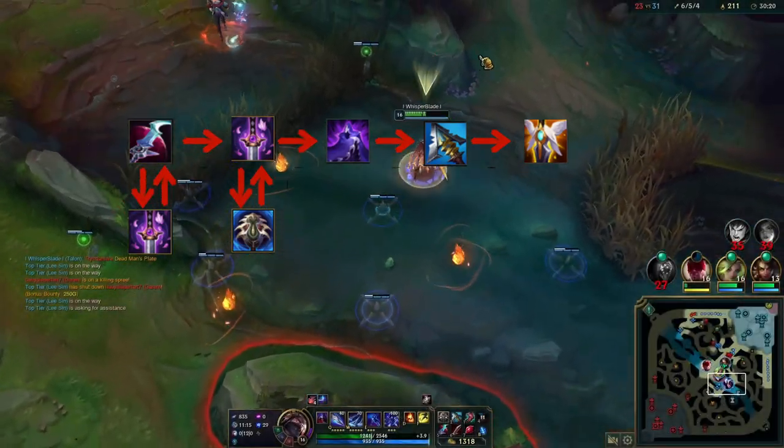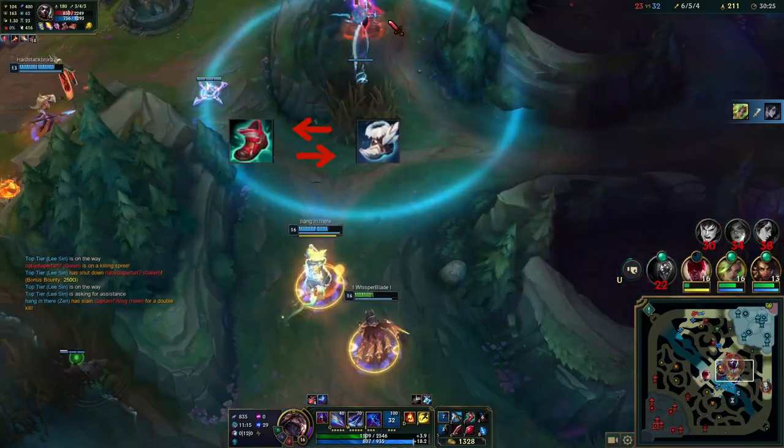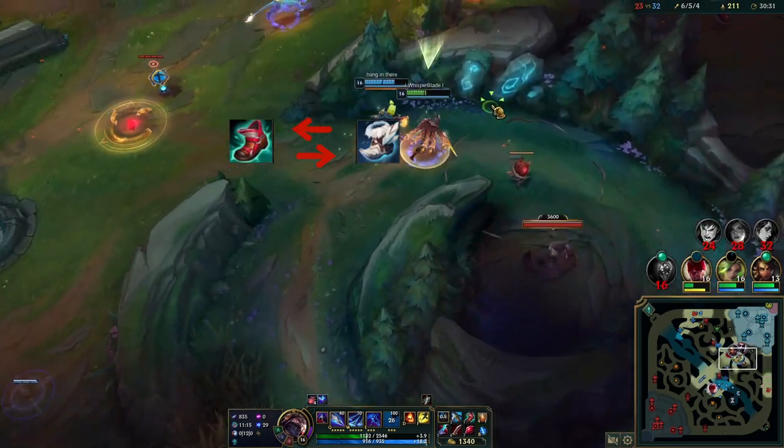For your last item, you can build any defensive item. For boots, I generally take Lucidity Boots because I like Ability Haste. However, Swiftness Boots are still a viable choice.